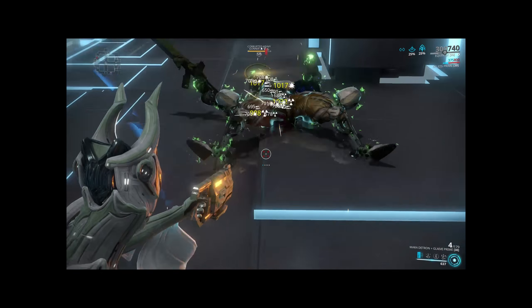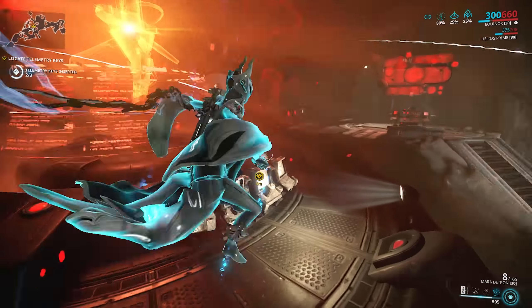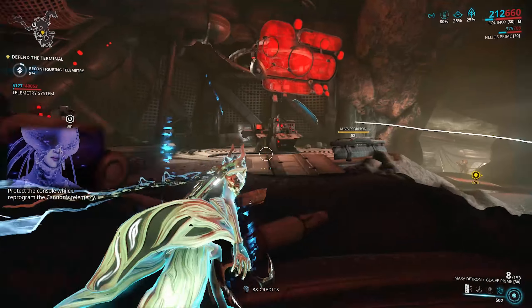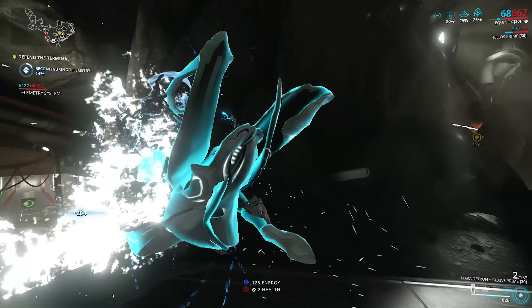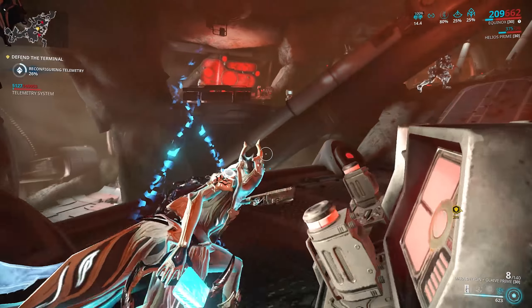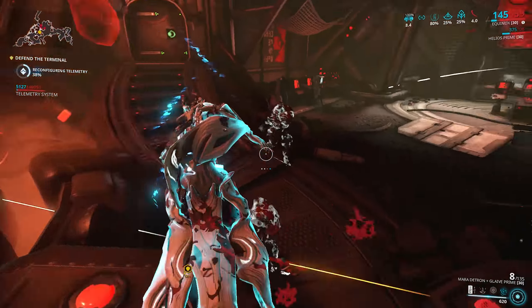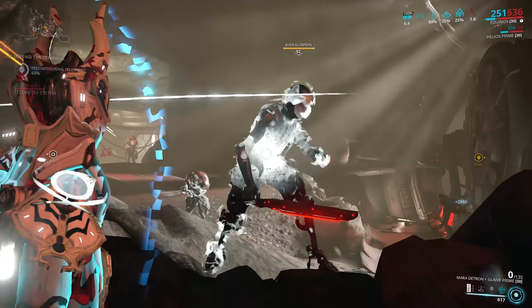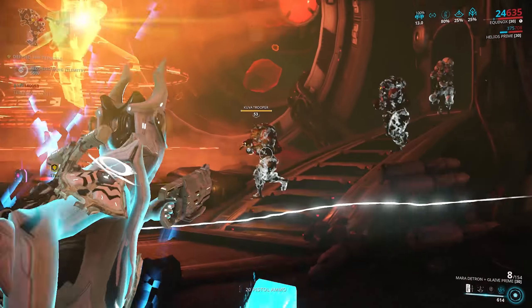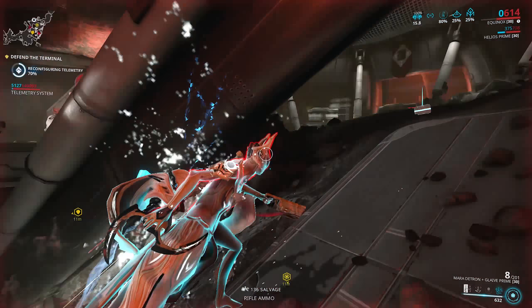I've been a huge fan of one-handed weapons recently, especially when combined with a throwing weapon like the Glaive, but the Mara Detron has some incredible synergy with Condition Overload. When you've got a 100% status build — for example, Corrosive and Blast — because the weapon is base Radiation, it has three proc types available: Corrosive, Blast, and also Radiation. That means it's going to almost always proc all three in a shot. Shoot with your Mara Detron, get all three procs, then throw your Glaive for some really nice damage. It's a lot of fun bullet jumping around, spreading procs, throwing the Glaive — this is actually one of the most fun additions to the game in a very long time.